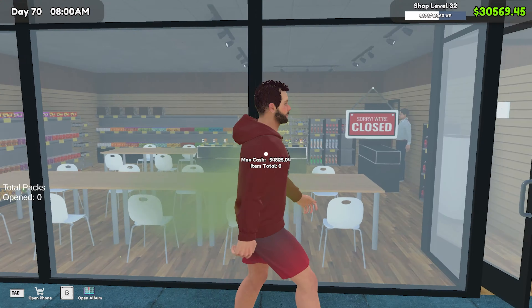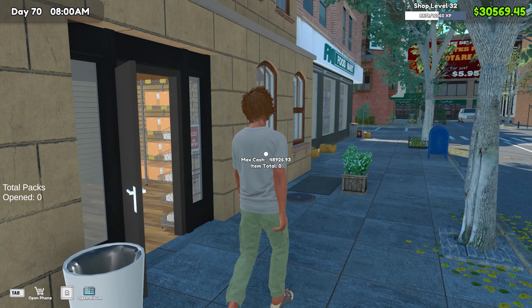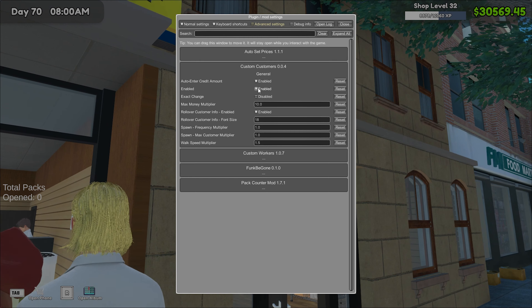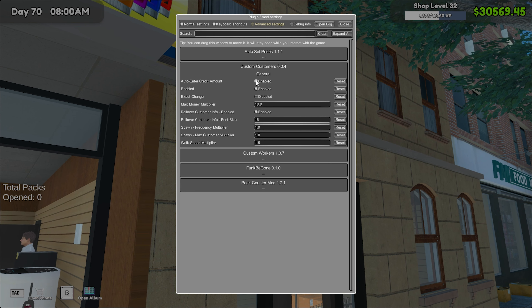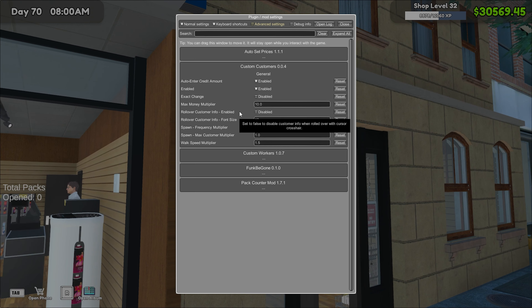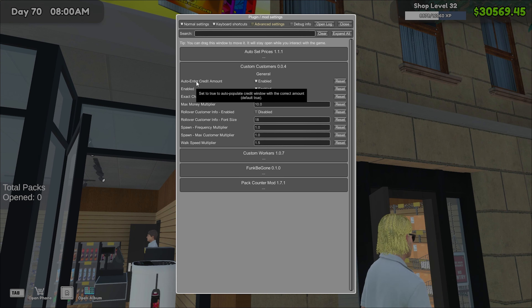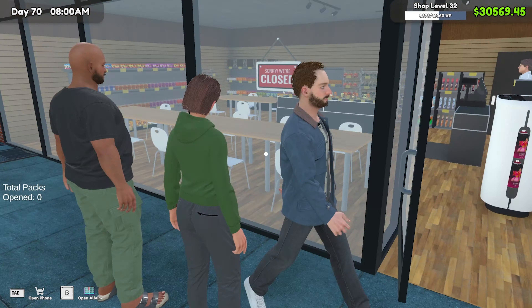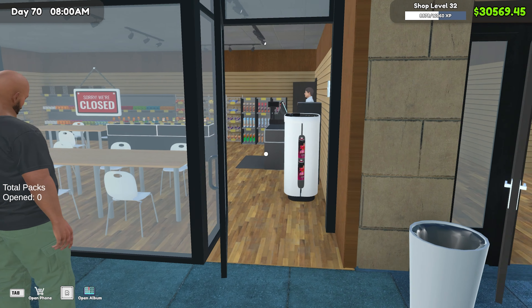Let me quickly just check. Max cash — why is it showing me people's max cash? Custom customers, auto-enter credit amount enabled. I want rollover custom info. Set true to auto pop out credit window with the correct amount. Default true. I don't know what that means. Now we look at someone — yep, nothing like that. Okay, cool.